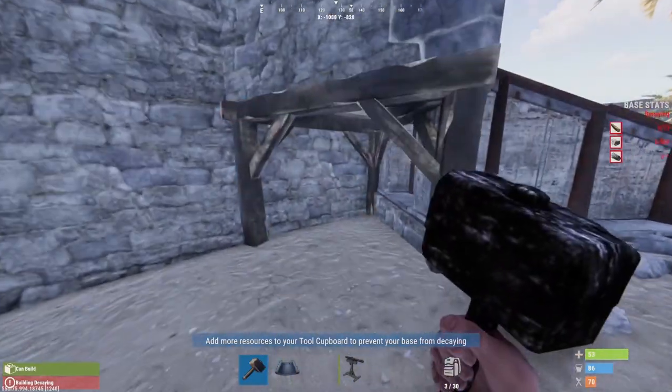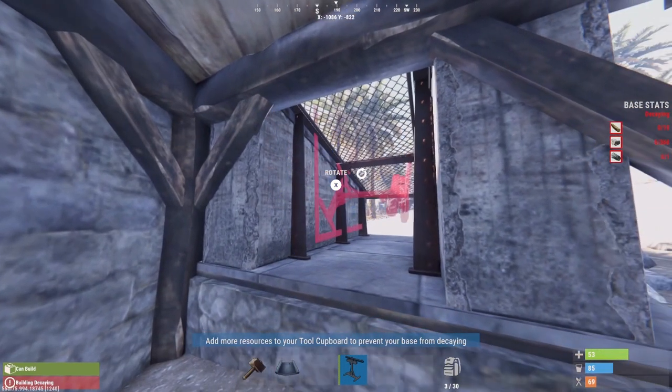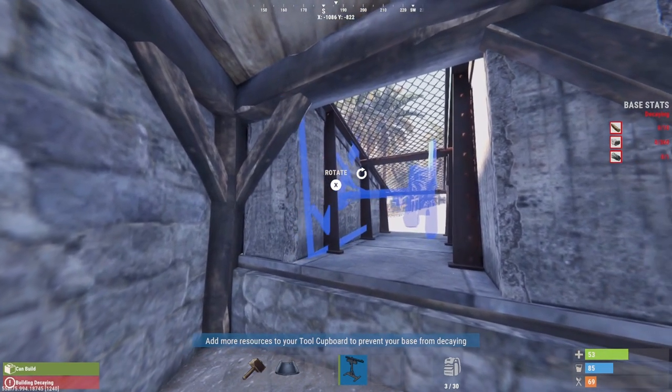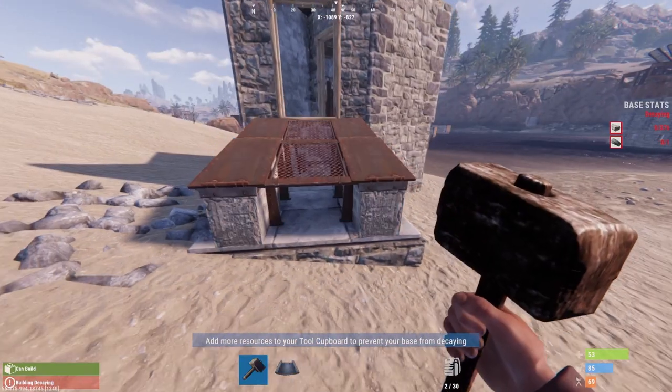Now upgrade your ramp to an armored ramp, go under the ramp, and put a shotgun trap right here. This is going to make sure that anyone who runs up to your door without TC authorization is going to be in for a nasty surprise. You can see how this technique also leads to some really interesting trap base builds.